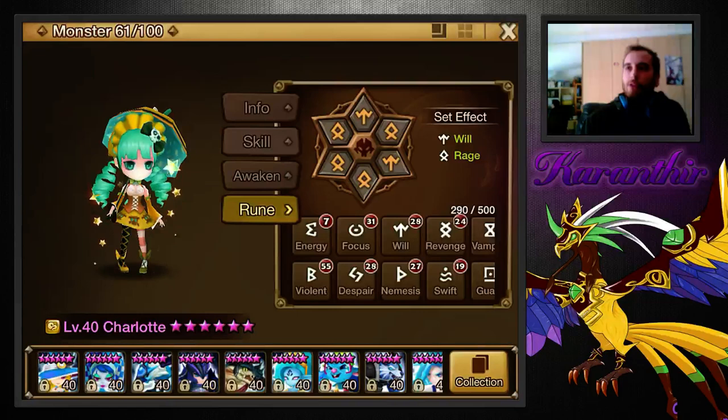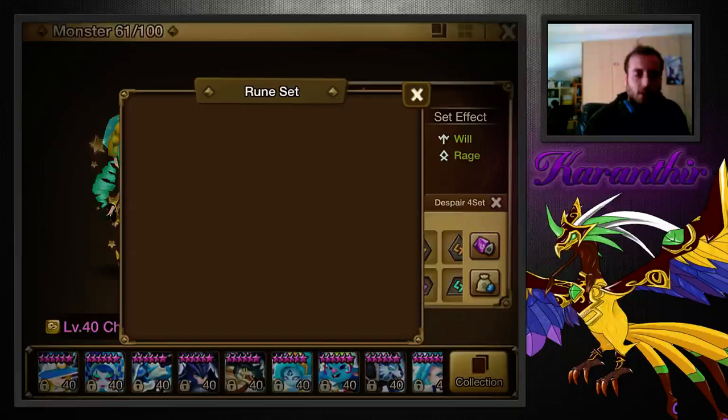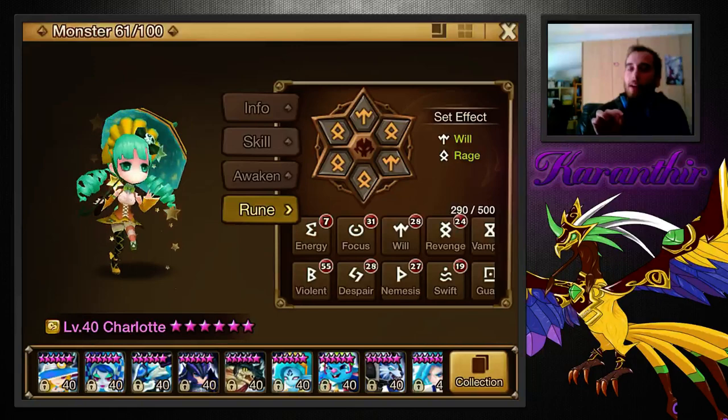It's similar to Tyron's first skill, where you see the stun activate on the third attack of Tyron's first skill because they are separate attacks, each one having a 25% chance of stun. Despair is 25%, right? So Charlotte's third skill also seems to have that.